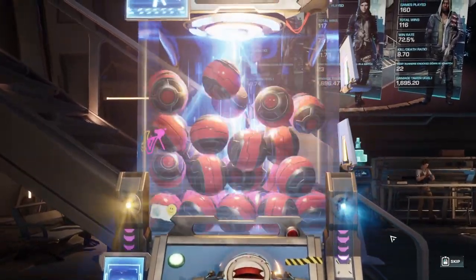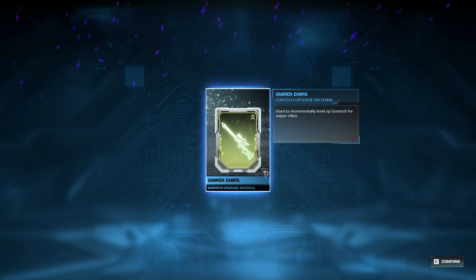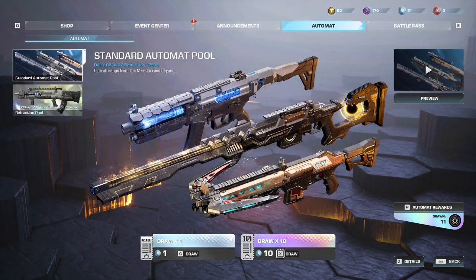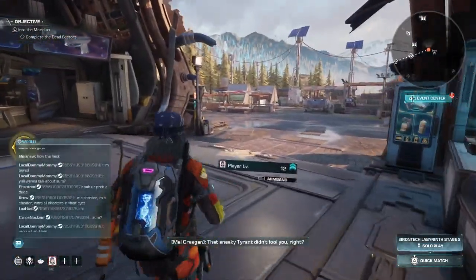You can purchase from either pool — it uses the cool machine animation, basically rolling for a gumball hoping you get something good. One coin equals one roll. From my roll I got some sniper chips, but you can also get weapons or gun tech if you're lucky. So that's the automat system — not too complicated, you just had to reach Mission 8 to unlock it.